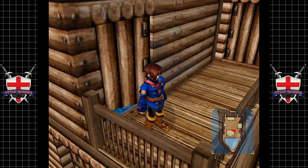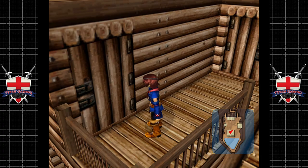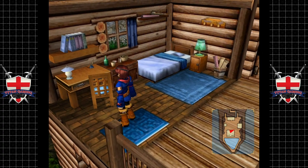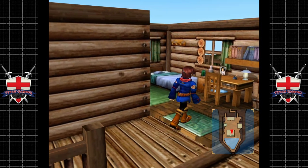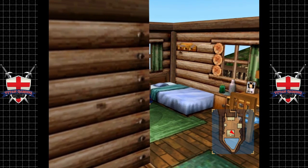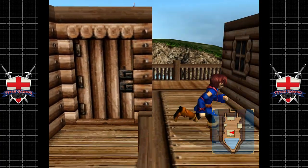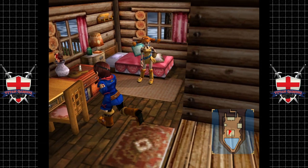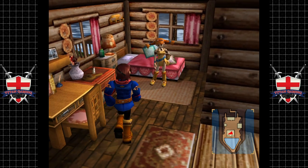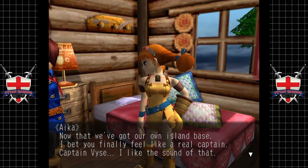Okay, I guess this is Vyse's quarters. There is one for each of the main characters - this is Vyse's quarters, and that's Aika's, and then Fina's. Wait, no that's Aika's - that kind of makes a little bit more sense.